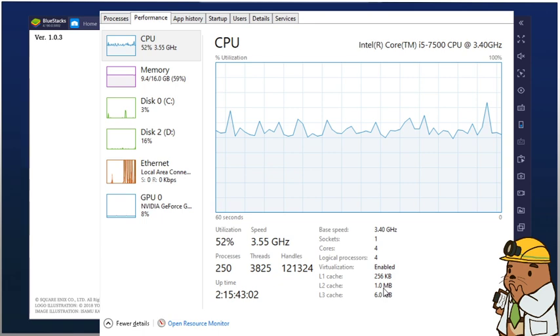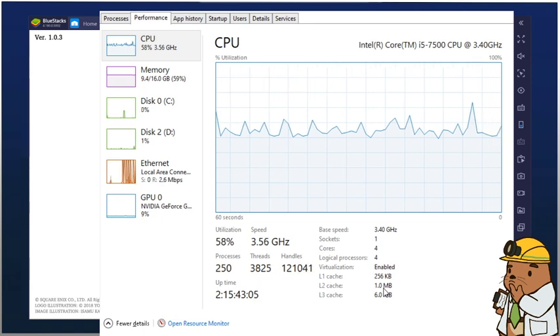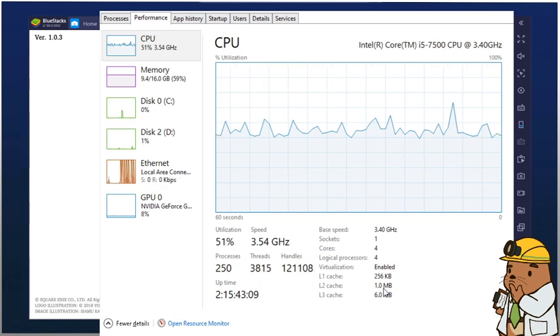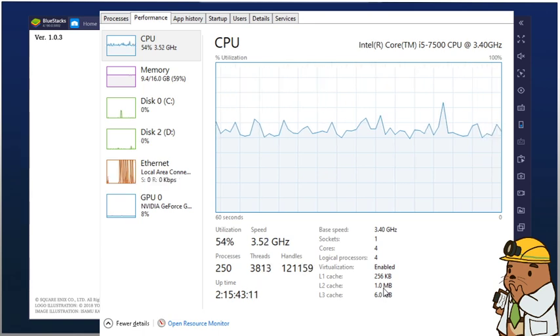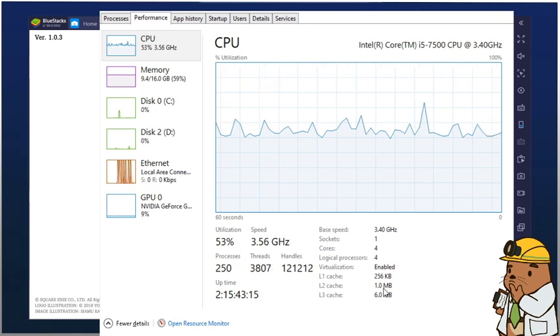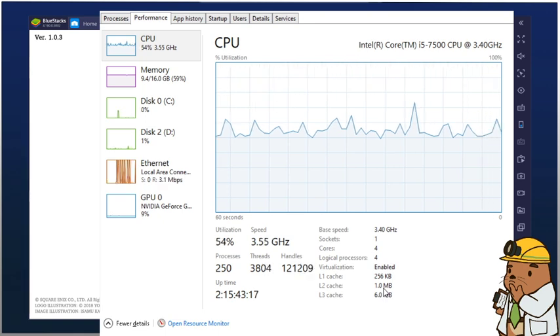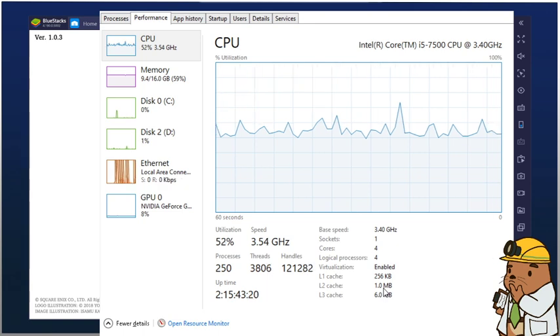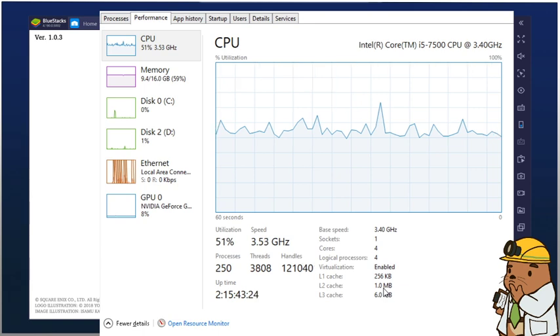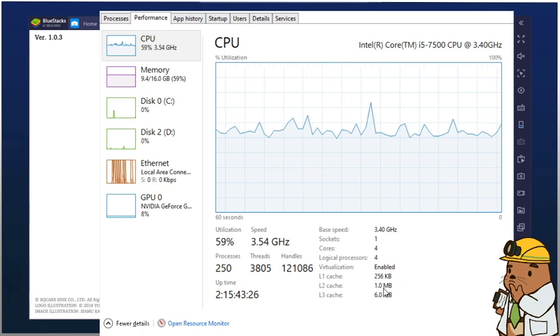If virtualization is disabled and you can't enable it, you're in a tough spot and probably can't do anything. But if it's disabled and you can enable it, the next step I recommend is go to the YouTube video I've linked for how to enable virtualization on your computer. Even a beginner can do this - it's not that hard.